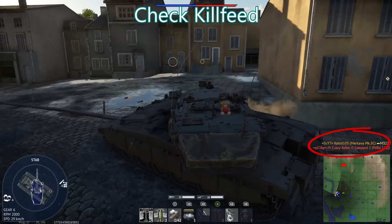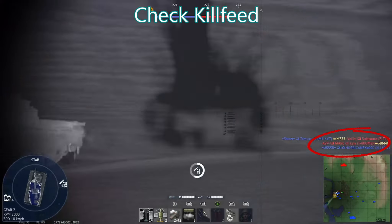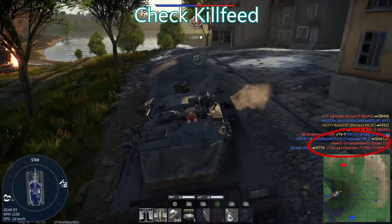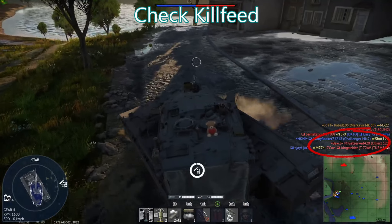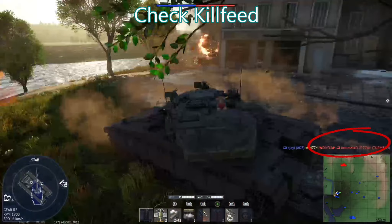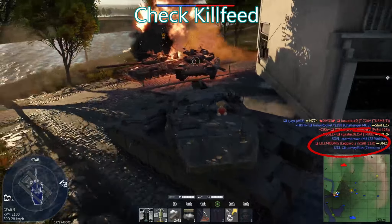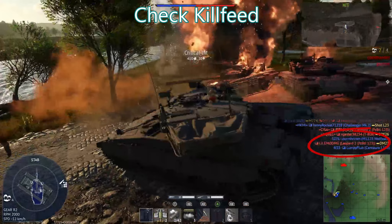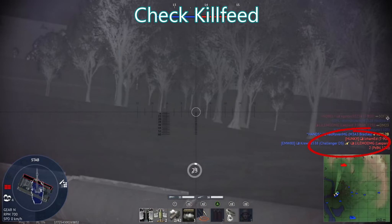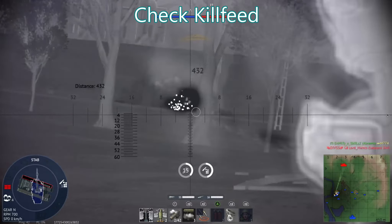Check the kill feed. Keep one eye on it as it rolls by — it tells you how well both teams are trading, and if you know what vehicle your teammate was in, you can see what killed them and know how much time you have before that enemy can reload. For example, if your teammate was killed by an IS-2 (long reload), you can immediately peek. But if they were killed by a Magok Hydra with backup rockets, rounding that corner would be a bad idea. The kill feed also tells you roughly where to aim when you go around a corner.